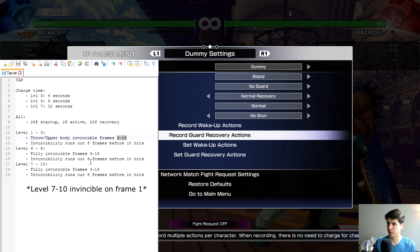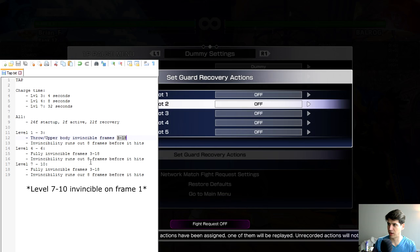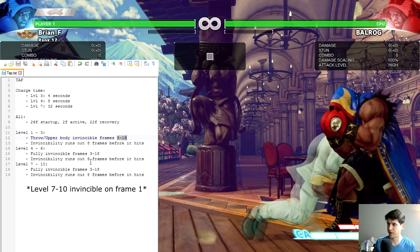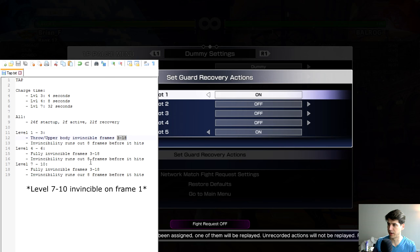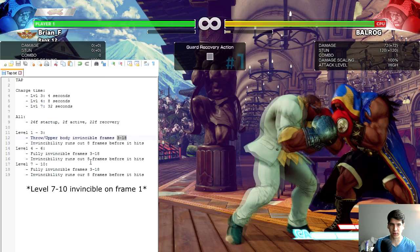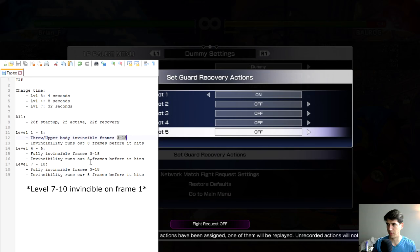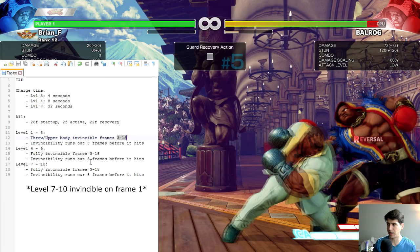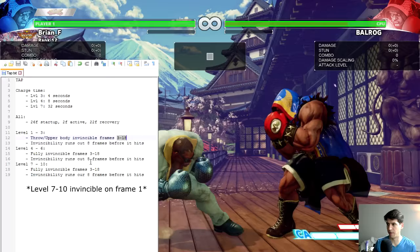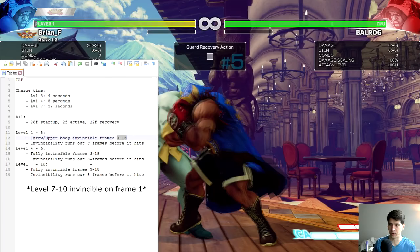Another thing TAP can be used for is interrupting strings and certain frame traps. A lot of strings in this game rely on hitting on the third frame. For instance, this string with Balrog — jab to standing medium kick — is a frame trap that beats reversal jabs due to the priority system, but it hits on frame three. That means level one TAP will get around it because of the upper body invincibility. Obviously if you go low it doesn't have any lower body invincibility — you can just hit it every time.